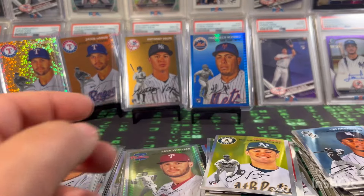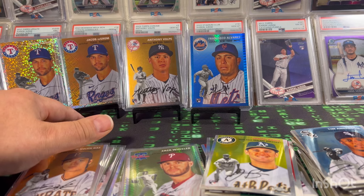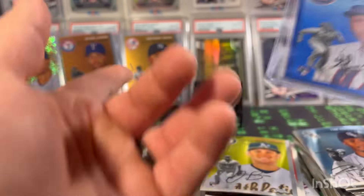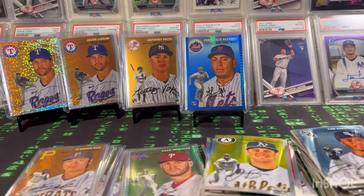So there you go — nothing major, nothing great. Two numbered cards, one in each blaster: Jacob deGrom mini diamond and the logo refractor. We got a base Volpe and a color match Alvarez blue prism — that's probably the best hit of the two blasters. As I always say, you win some you lose some but it's always fun to rip. Check out DeLo Card Breaks, buy into some of his breaks. Hit that subscribe button, hit the like button — see you in the next video, later guys!